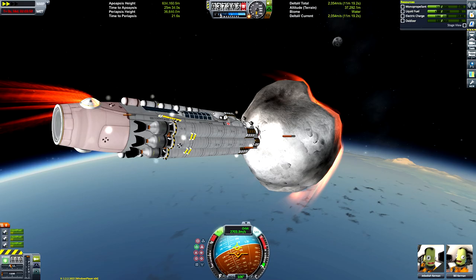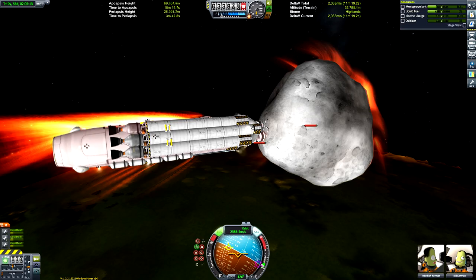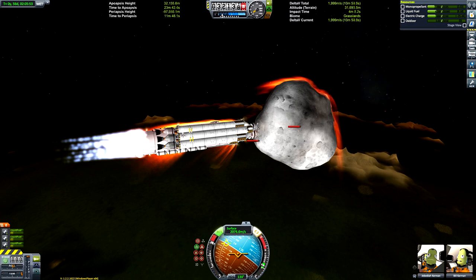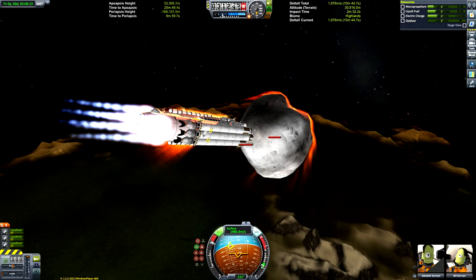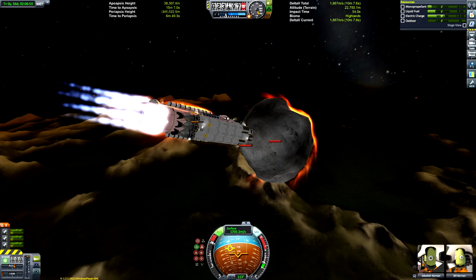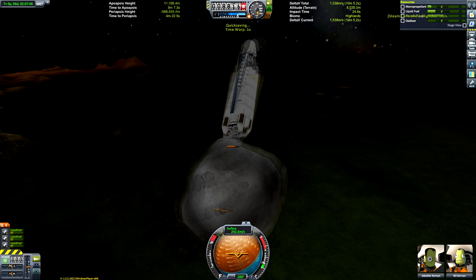Once we start running low on electricity we can burn prograde on the nuclear engines to recharge the batteries, but we don't need to do that yet. We're still going pretty fast — if we lost alignment now we'd probably explode. We'll keep faffing around trying to keep it straight. We don't have much monopropellant left, but we are very low in the atmosphere and going sub-2,000 meters per second. The ship is spinning quite wildly, partly because this footage is at fast motion.